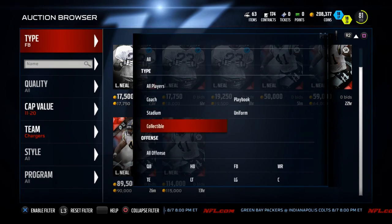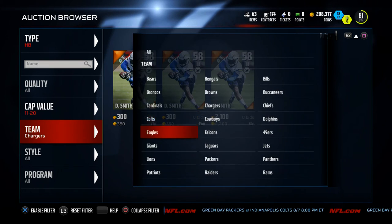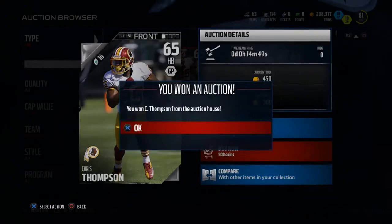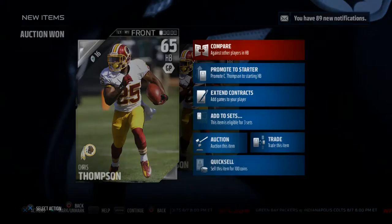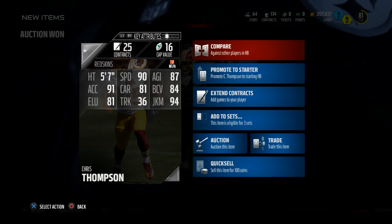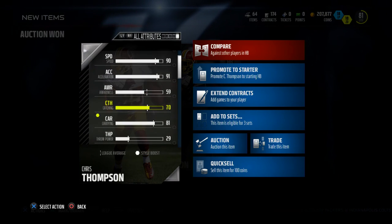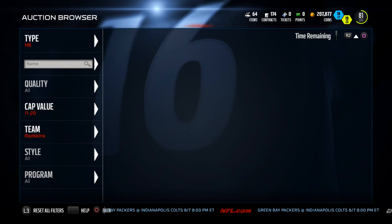Another good card for a pure running back is the Christian Thompson card — he's pretty rare to find but only 16 cap value. He brings 90 speed, 94 juke move — remember juke move is the big stat for running backs — 91 acceleration, and 70 catching, which is good enough to make a couple of plays. I'd recommend picking up Christian Thompson.